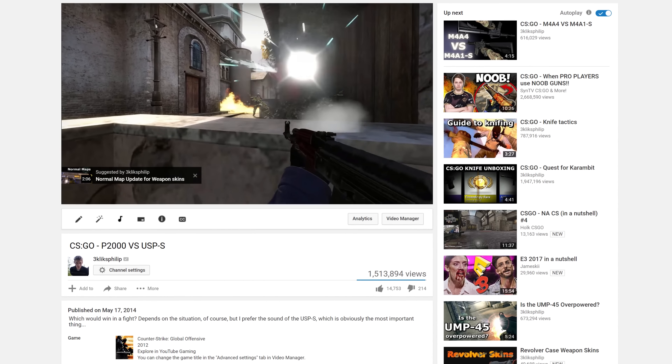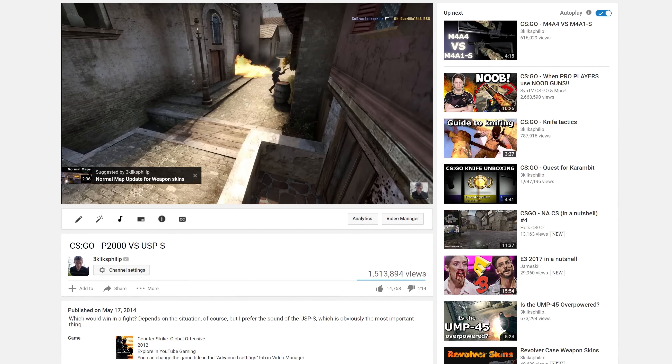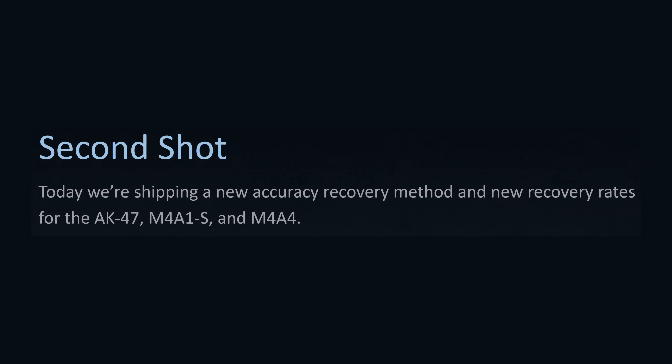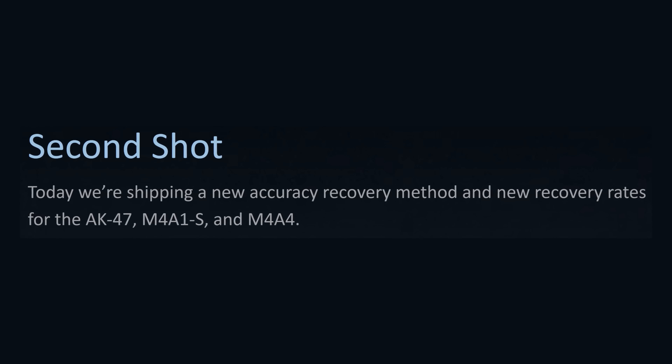Turns out that my P2000 vs USP video from 2014 still holds up, but the M4s have seen a number of changes since then. In 2015 the M4A1S had a load of stats changed, then in 2016 the 2nd shot update changed both of these rifles. Time to see how they compare now.